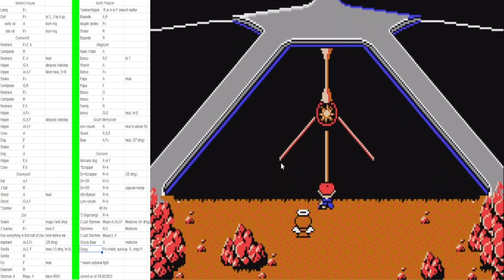Let's get into Giegue. I like to call him an autoscroller because this is all I do every time: PSI Shield turn one, quick-up turn two. Depending on if I got outsped turn one, I might be at really low HP after the first quick-up and may have to medicine turn three. If you have to medicine before your first quick-up, you're probably screwed — that means you're still speed-tying Giegue and you might just lose the tie. Once you have one quick-up you should always outspeed him, but we like to use two quick-ups for guaranteed safety.